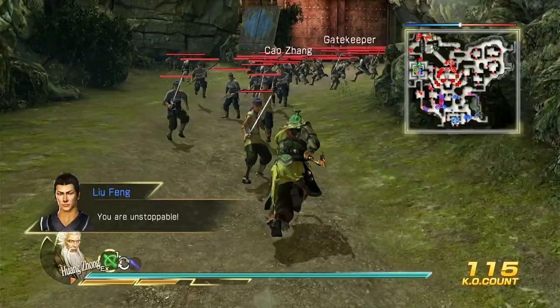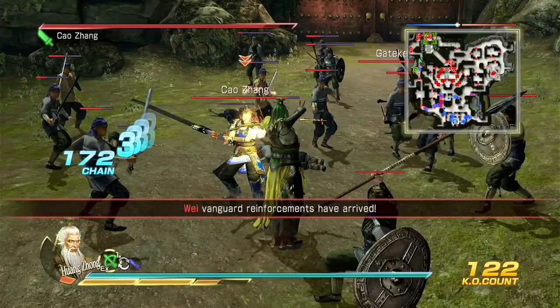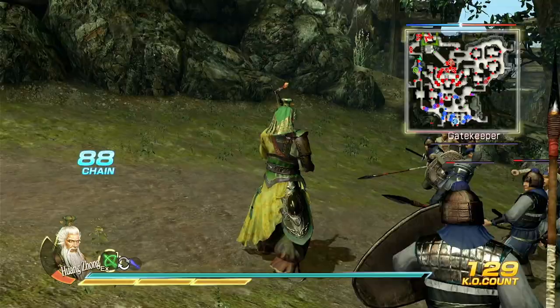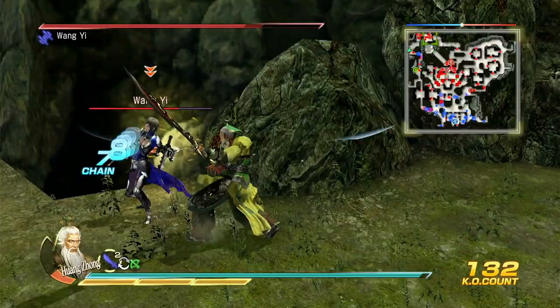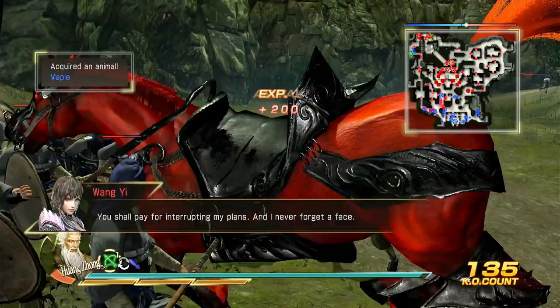You are unstoppable! Master Shah Ho Duan! I have come to lend you my assistance! Our Lord's troops will also be arriving shortly! Come on! What are you waiting for? Let's get this fight started! I shall soon put you out of your misery! We shall pay for interrupting my plans, and I never forget a slight!